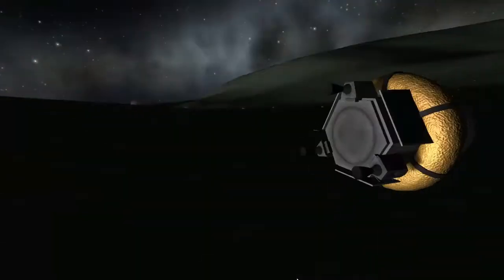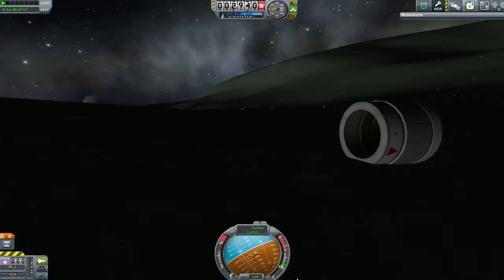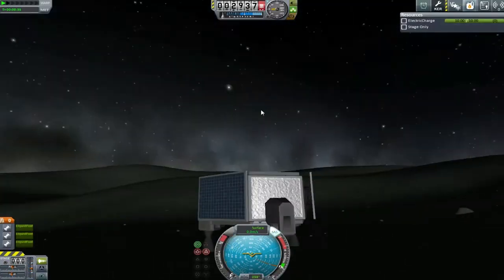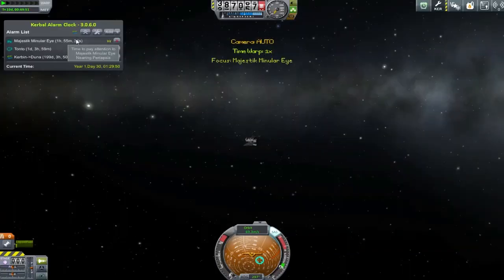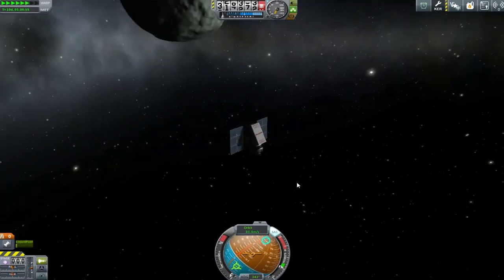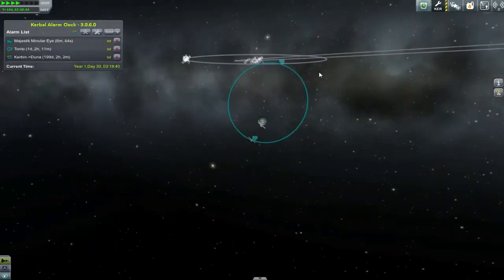Thankfully, engines do provide power themselves, so if all else fails we could just fire up one of these engines at the smallest of little putt-putts to build up some electric charge. And then I notice I've actually gone and sent a wheel to Minmus — so we start rolling around having a bit of fun. One thing I notice is if you go too fast, things do have a tendency to explode.